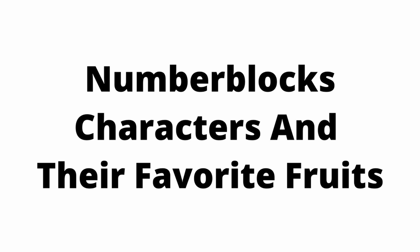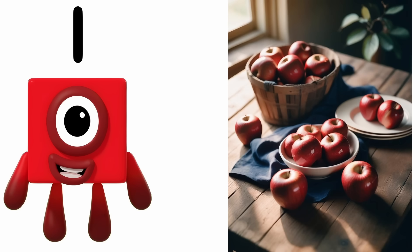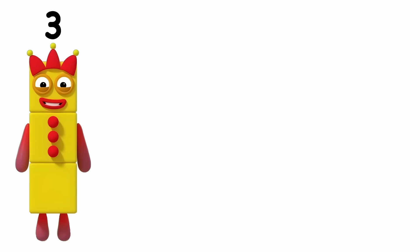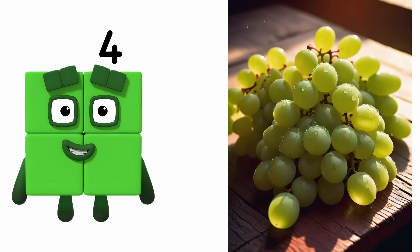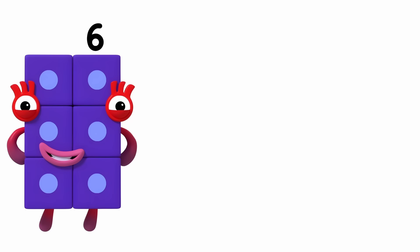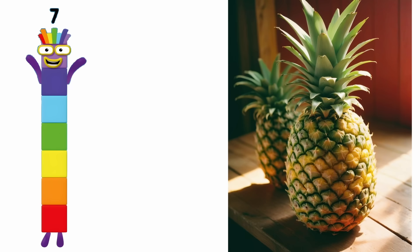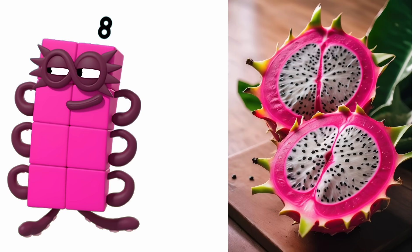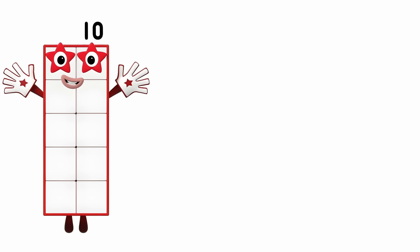Numberblock characters and their favorite fruits. One: Apples. Two: Oranges. Three: Bananas. Four: Grapes. Five: Watermelon. Six: Passion Fruit. Seven: Pineapple. Eight: Dragon Fruit. Nine: Strawberries. Ten: Cherries.